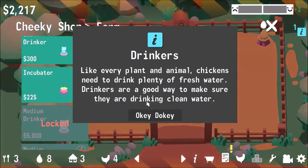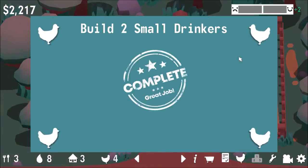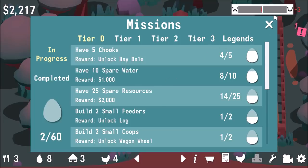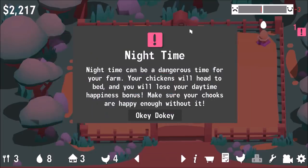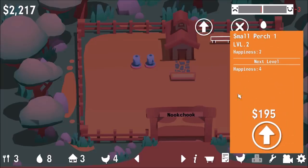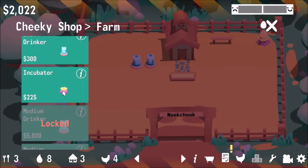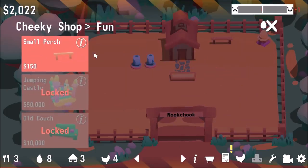Like every plant and animal, chickens need to drink plenty of fresh water — obviously. That unlocks the well. Night time — night can be dangerous for the farm. Your chickens will head to bed and you will lose your daytime happiness bonus. Make sure your chooks are happy enough without it. They are not happy enough right now, so let me make things a little nicer.